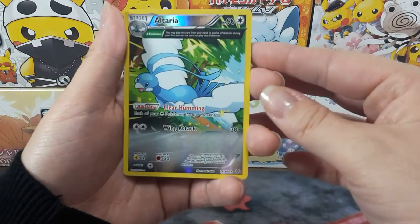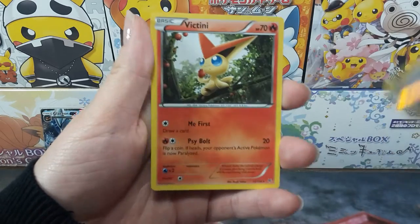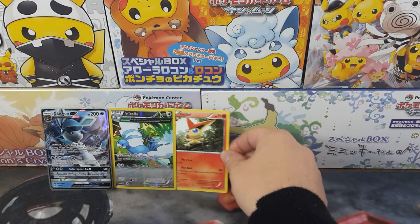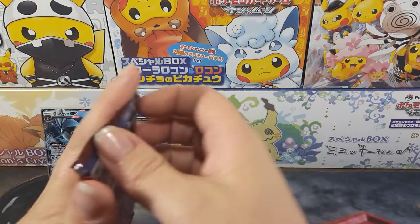Oh wow, look at that — Altaria, nice! And a Victini. That's not bad, I like that card, it's really cool, and Victini is cute, so of course I'll take it. That's from Crimson Invasion.